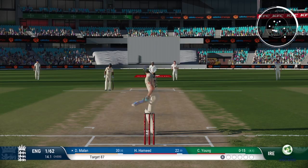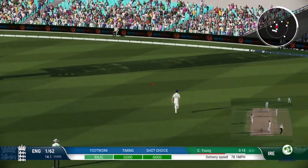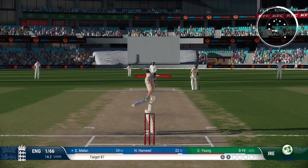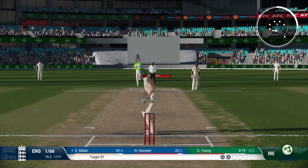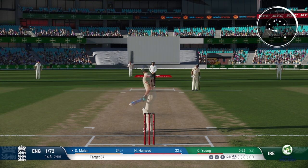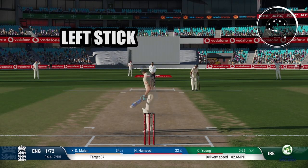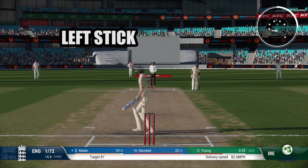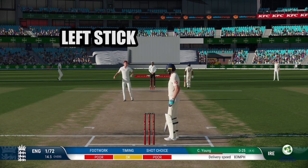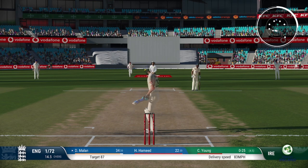One thing you want to try and do is manipulate the field — once you've figured out a bowler's standard deliveries, you can exploit gaps. As you can see there's a little gap on the leg side we can exploit, and the more we do that the more it gives the captain something to think about. When thinking about manipulating the field, it's a big advantage to move around in your crease. You can do big steps by holding the L button or little steps by tapping it.